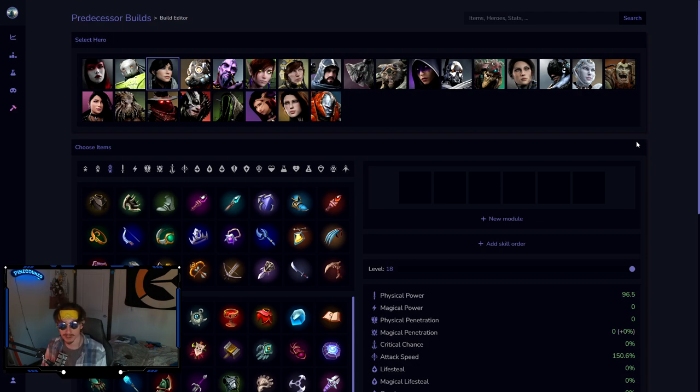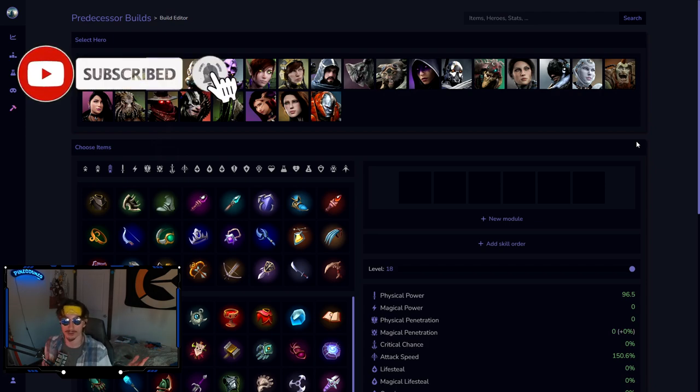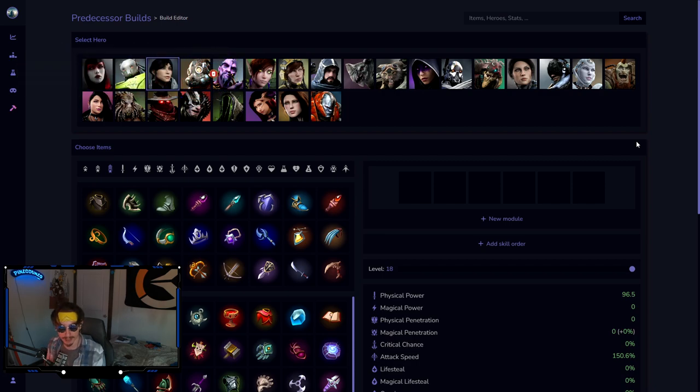If you enjoy the content, be sure to leave a like, comment, and subscribe. I'm going to try and make this a little quick. These are core support builds. The thing to keep in mind with support is that after your first item, you're getting all your other items later than everyone else — you should be behind in gold, that's just how the role works. After about your third item, you are in complete flex territory.